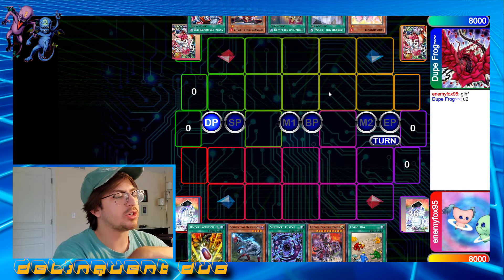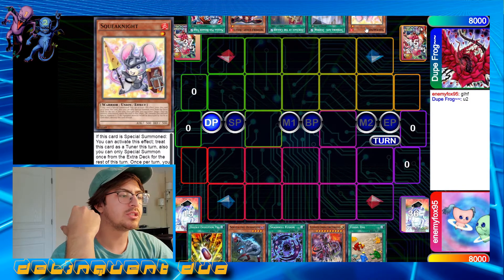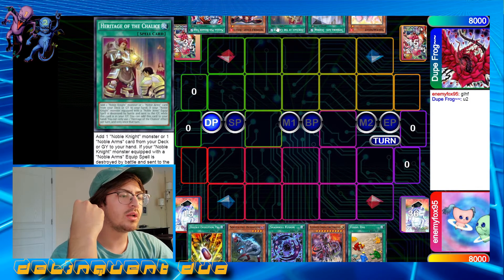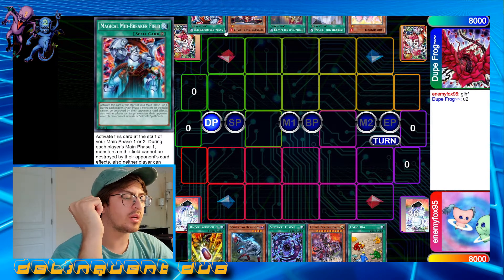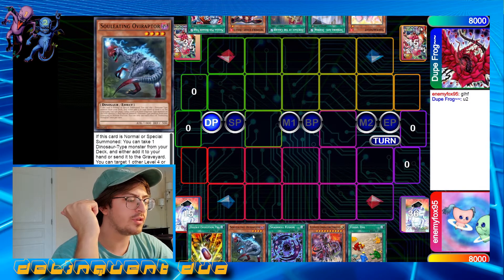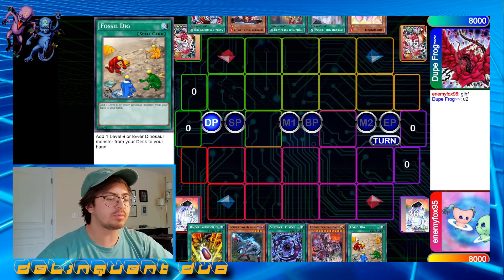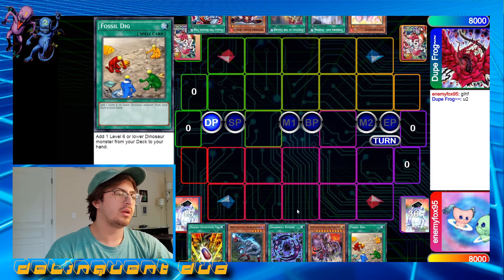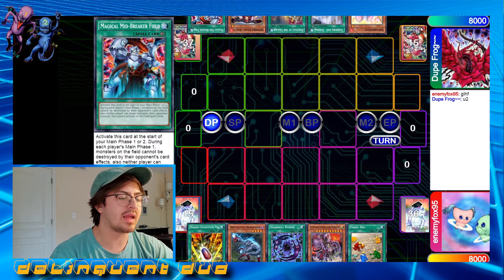I'll start off by showing off my opponent's hand. My opponent is going to go first, of course. He has the Squeak Knight, Durandal, Heritage, Noble Knight Renaud, and Magical Midbreaker Fields. I start with Double Evolution Pill, Ovi Raptor, Shadal Fusion, Ultimate Conductor Tyranno, and a Fossil Dig. So we both pretty much just open the absolute nuts here.